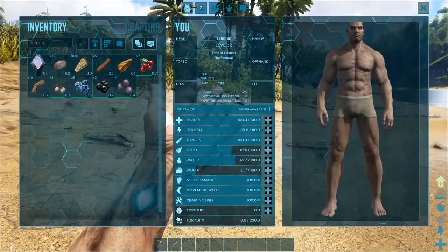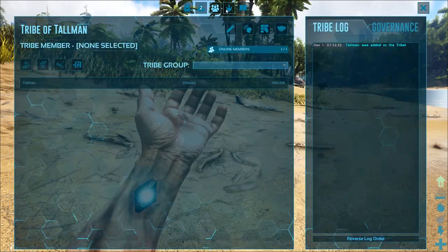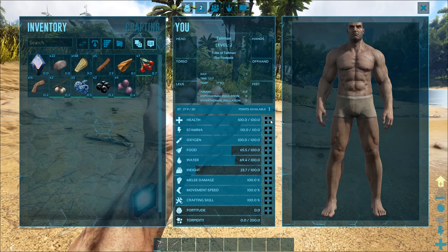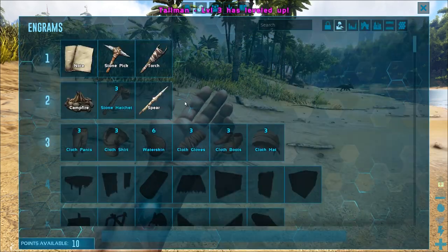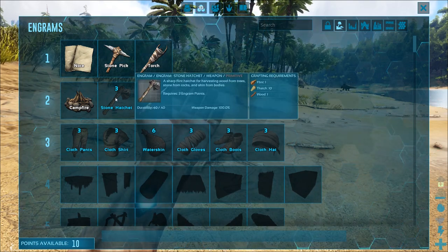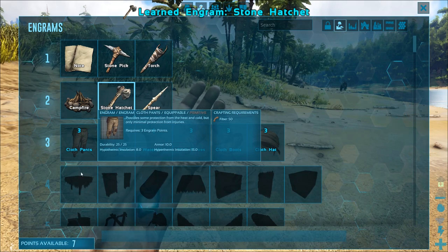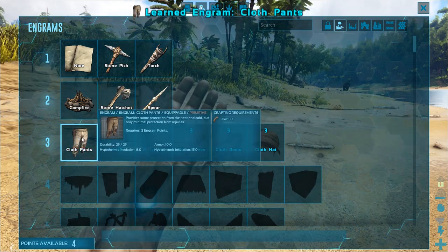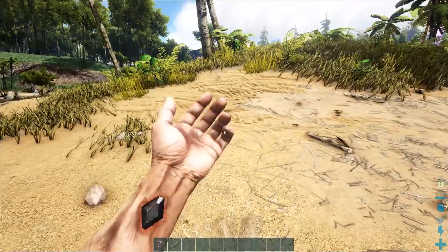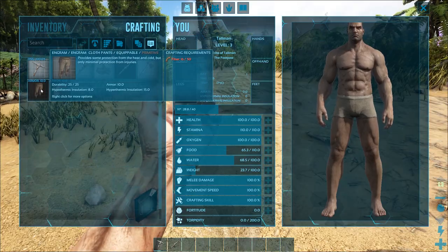Let's spend that level up. I've got health, food — let's boost the food. And it's given me loads more engrams. I can make a hatchet — I guess that's better for getting wood. Let's have that. And we should have some trousers and a shirt. We better make some trousers — what do we need? Fiber, just loads of fiber. You can just hold down A to gather.